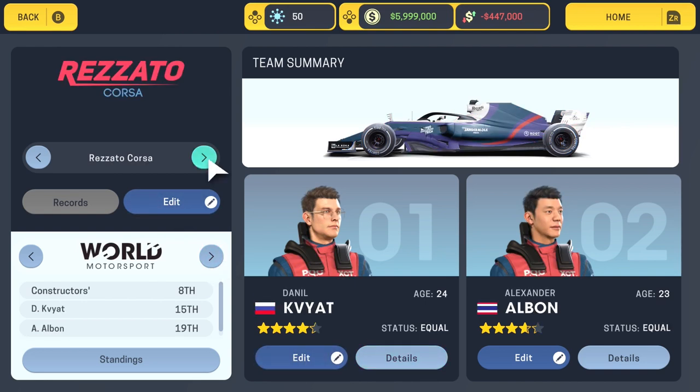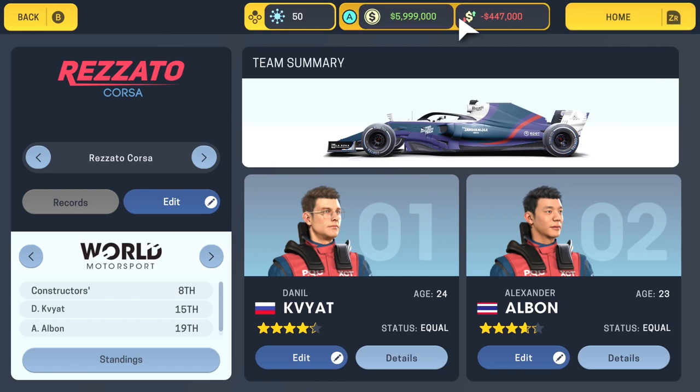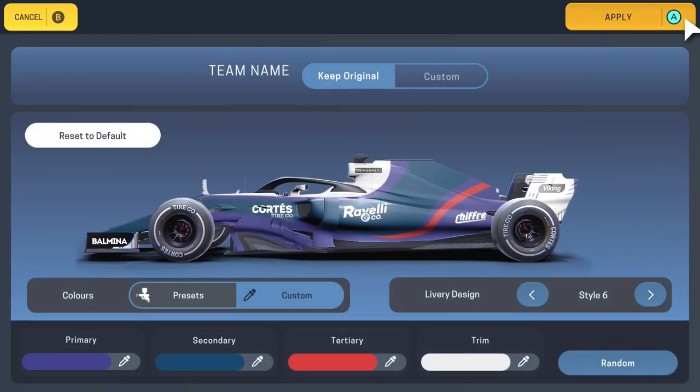Rosetta Corsa — you should be able to quite obviously translate that to Toro Rosso. Drivers are Daniil Kvyat and Alexander Albon, who I can only assume is the first Thai driver in Formula One, which is quite cool. The car is not too bad of a representation — livery six — and it's more or less a decent representation.